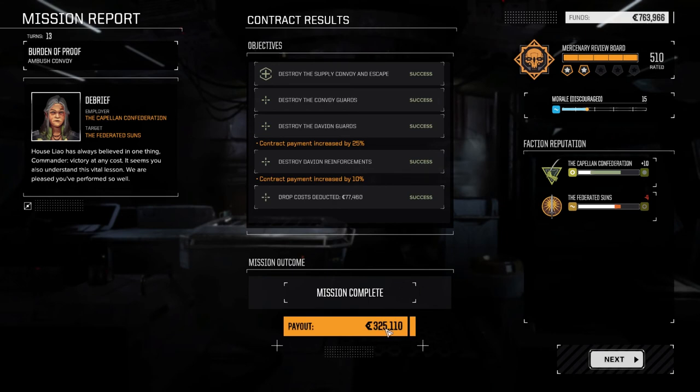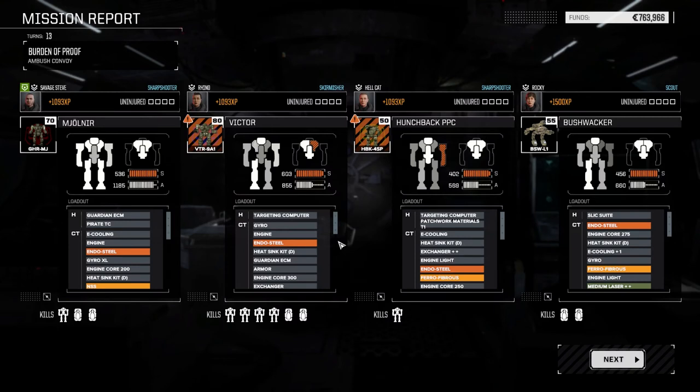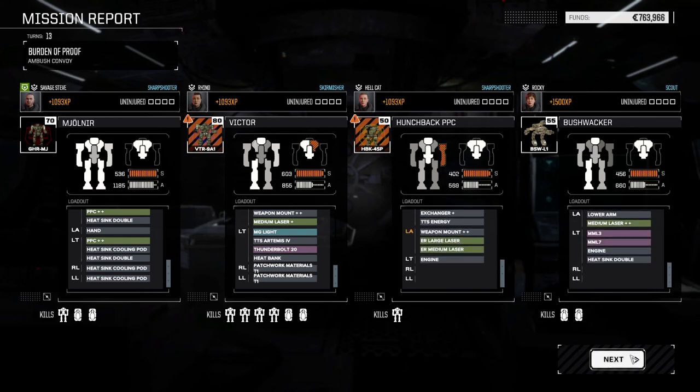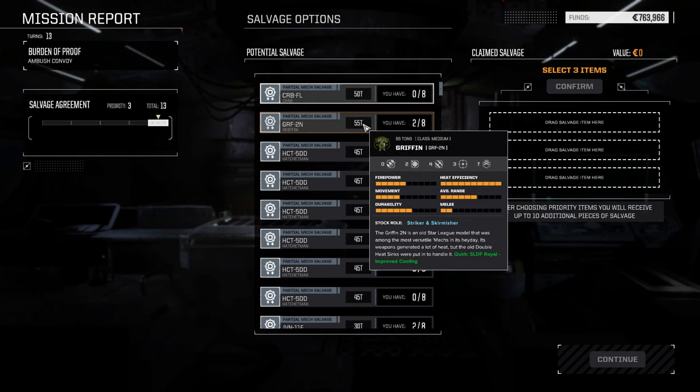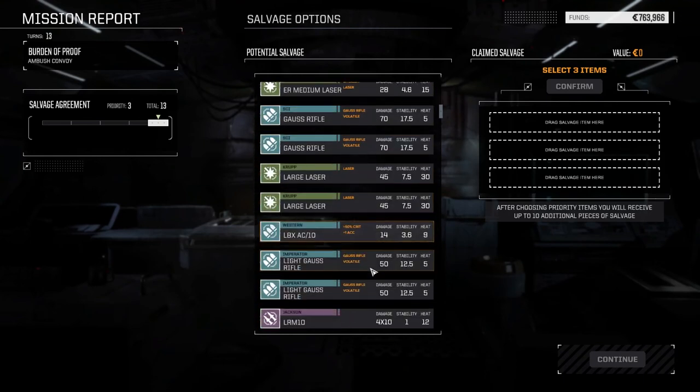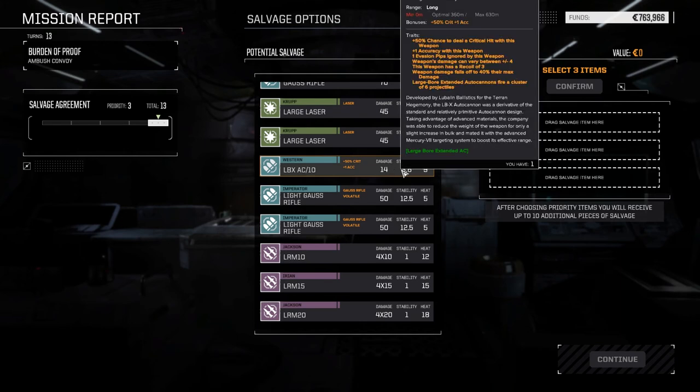Alright guys, mission two. We took a bunch of damage — we're going to be paying this out in repairs for sure. Checking components — I don't think we took any component damage. That is the one thing I like about choosing the second skill in tactics: it's got the plus 50% injury resist, or minus 50% to injury damage. Oh, Hatchetman parts — you got a different version of the Hatchetman. Zero support points, really. That's really useless then. AC10. I got a rotary AC2 in it — really kind of useless with no support points. How do you make a melee mech out of that?